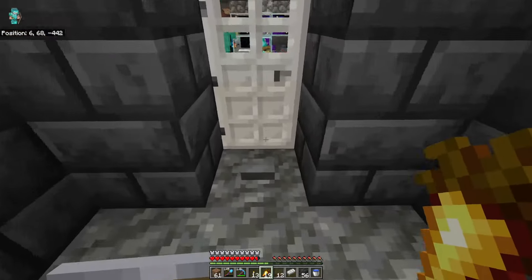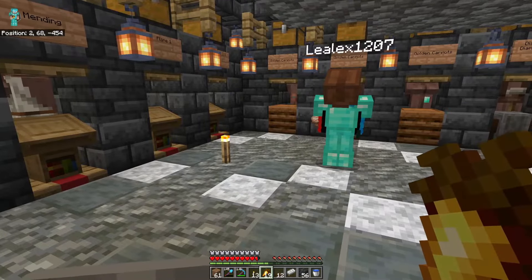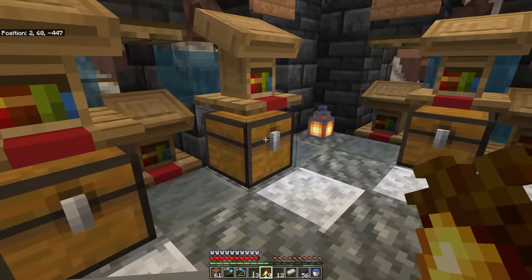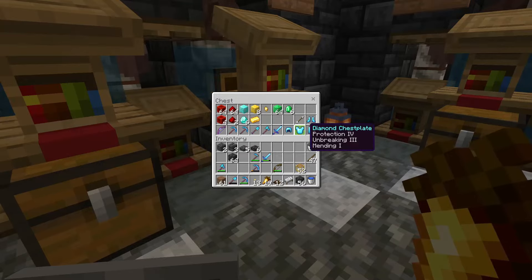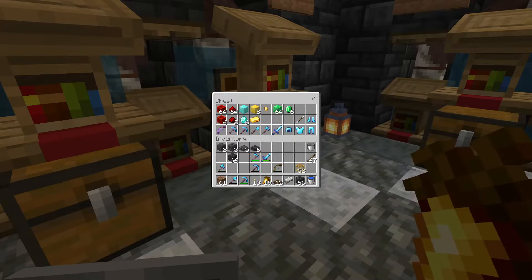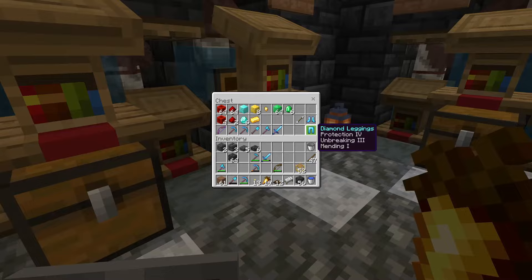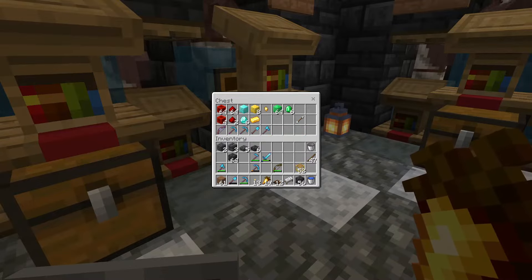We'll put a water stream that brings all the iron right here to us. I've got one more surprise for you - it's over here in this chest. Three, two, one - all that is yours! It's all maxed out armor and weapons. It's all yours.